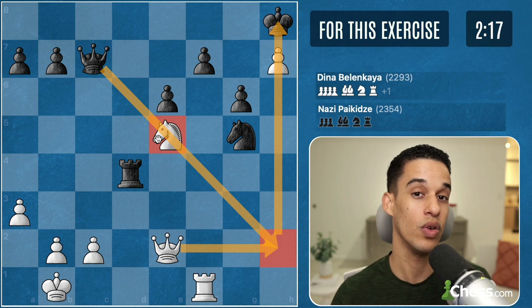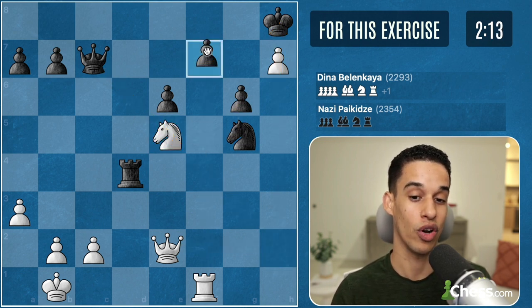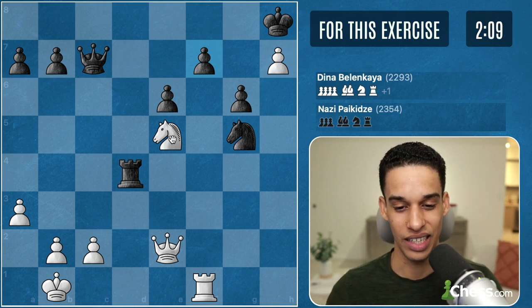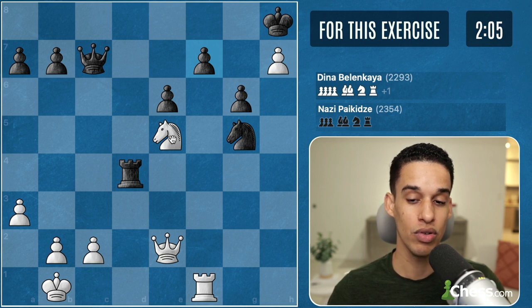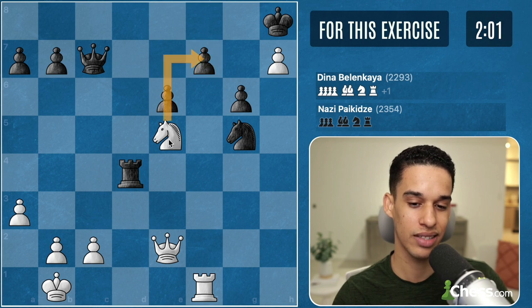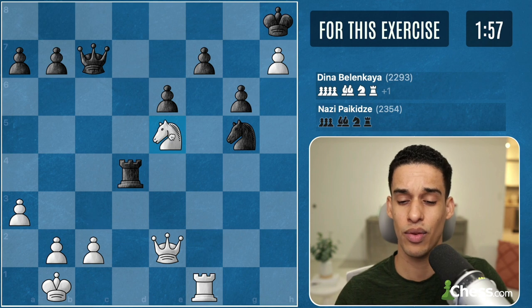This doesn't work. I don't see any other candidate moves — there are no other checks. We have knight f7 right away, but it doesn't really seem like the move. Maybe c3? I don't think that's the move either. I just don't know.